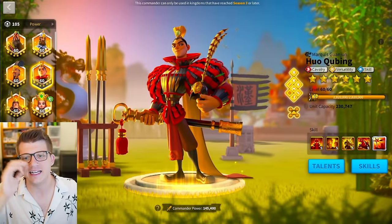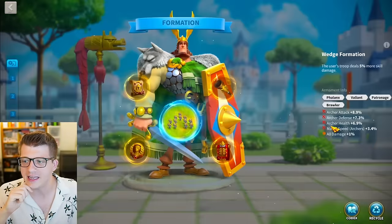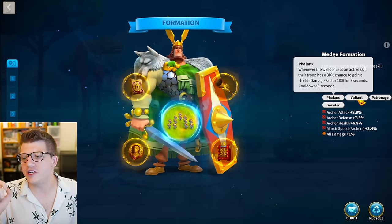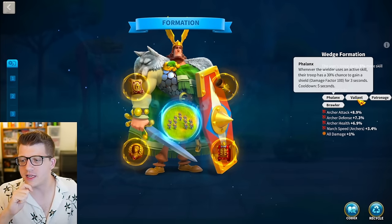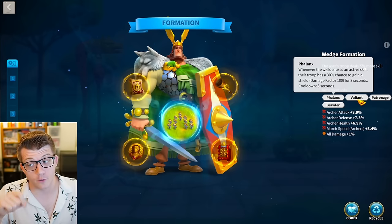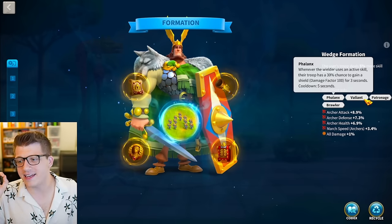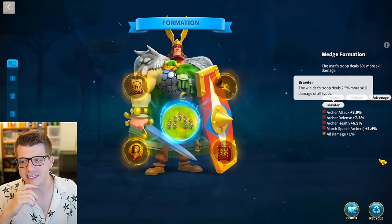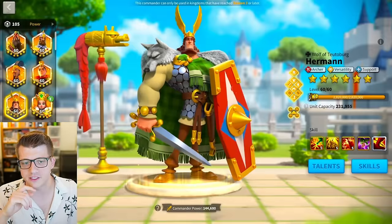Looking at Herman's armaments, we have Phalanx, Valiant, Patronage, and Brawler: 8.9% archer attack, 7.3% defense, 6.9% health, 3.4% march speed - very good stuff - and a single point of all damage. All legendary armaments here as well, which is very impressive.